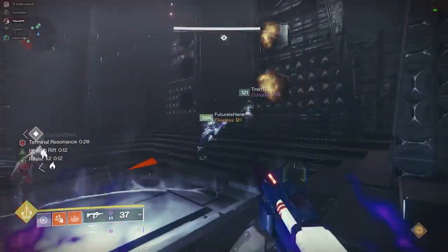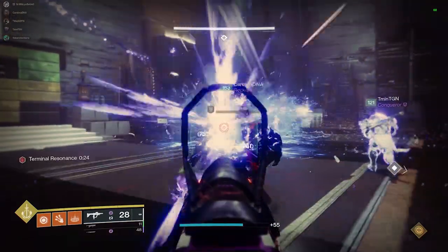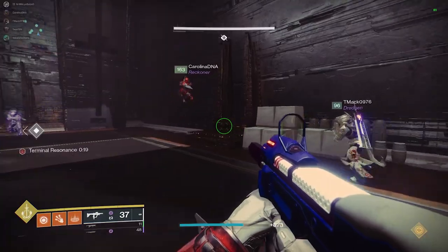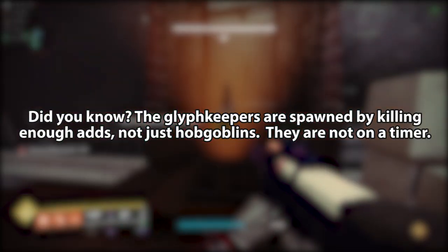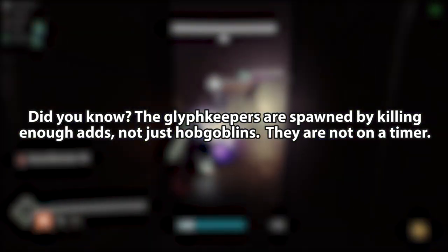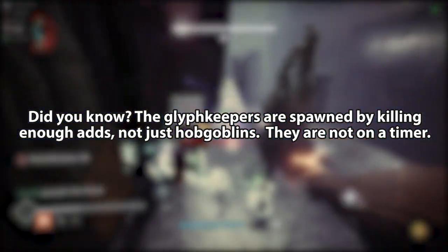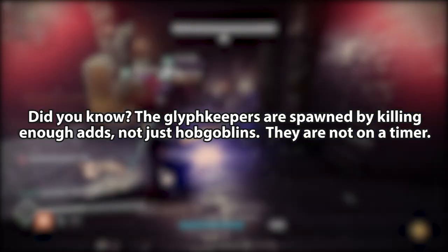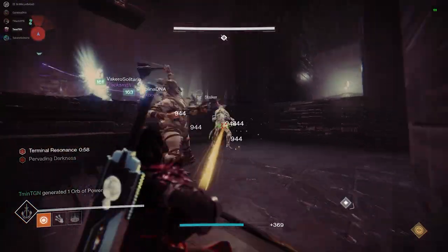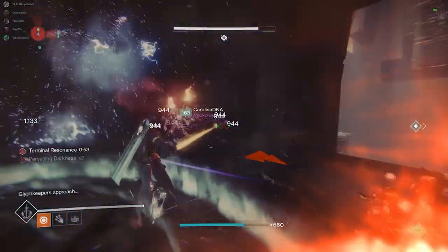Knowing this allows you to breathe a little after each room — if you have say 40 seconds left, you can talk strategy, wait on a super, or grab some ammo before putting it in and starting the next room. Secondly, did you know that it's a common misconception that the glyph keeper spawns in the rooms are triggered by killing the hobgoblins only? The glyph keeper spawns are actually triggered by killing enough ads of any kind. It just so happens that the taken hobgoblins are worth more in the total ads killed tally. You have to kill ads — and a lot of them — to get the glyph keepers to spawn. They are not on a timer.